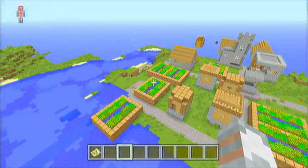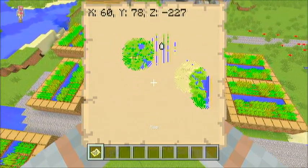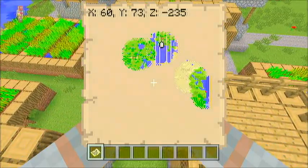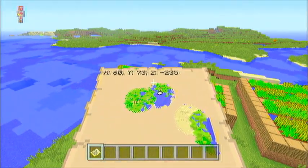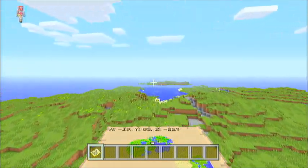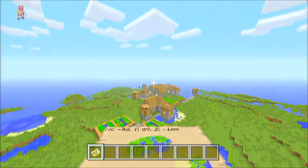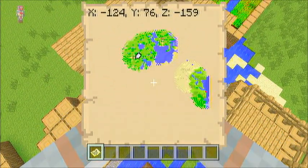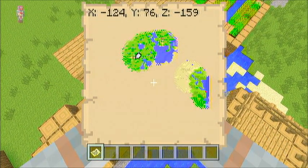And I'm pretty sure this is the village right here — oh, this is a different one. The coordinates for this will be X60, Z negative 235. And then we're going to go over to village 2, and the coordinates for village 2 are going to be negative 124 and negative 159. Remember I'm only saying X and Z coordinates because Y really doesn't matter — that's just the height.